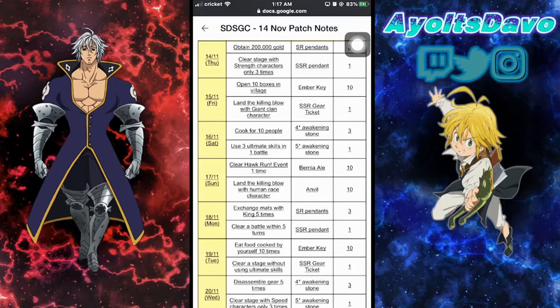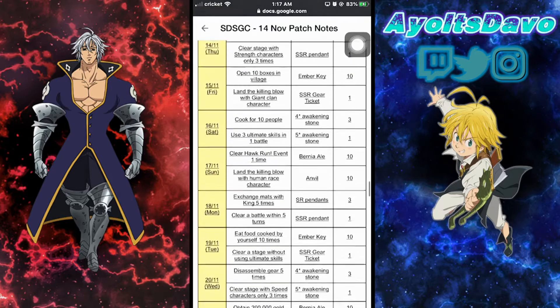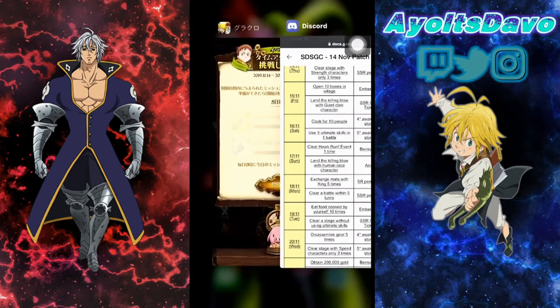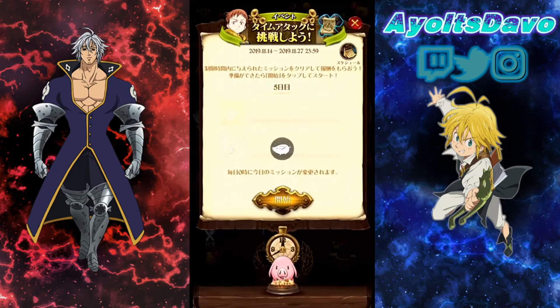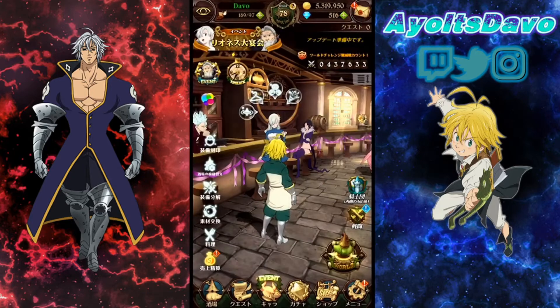Hey, it's Devo — what's going on everybody. Today I want to hop back in for some more Time Attack Missions in Seven Deadly Sins Grand Cross. It's Monday and it's reset, so we need to exchange five mats with King five times, and clear a battle within five turns. Let's go ahead and accept all.